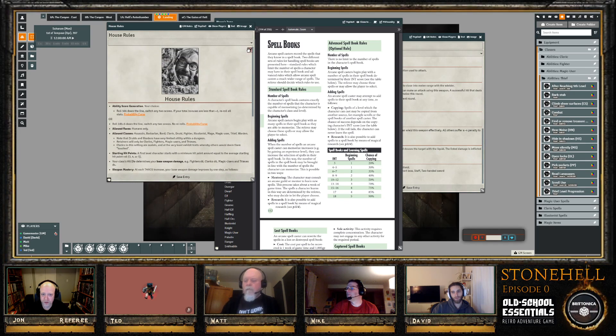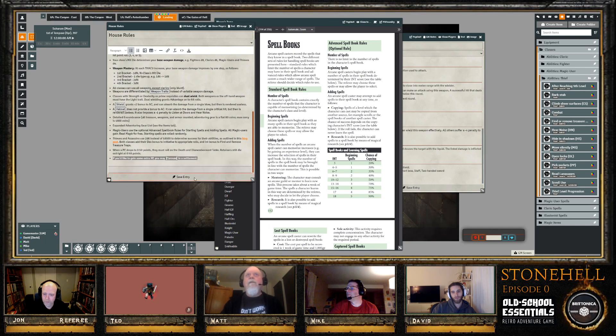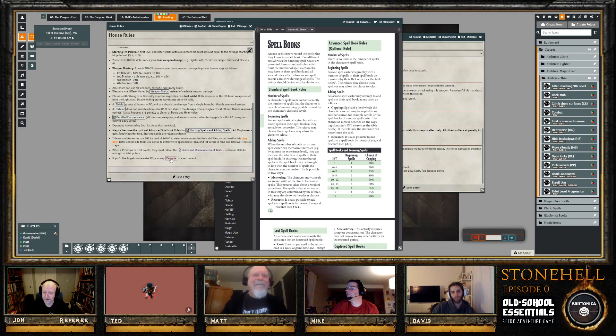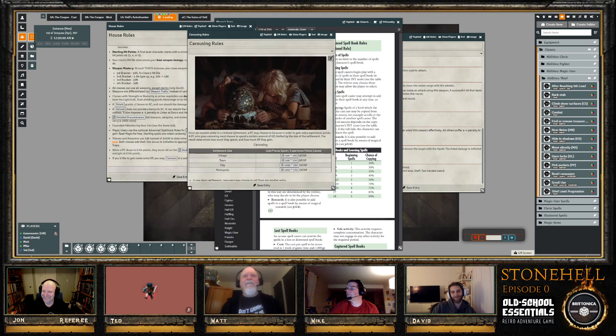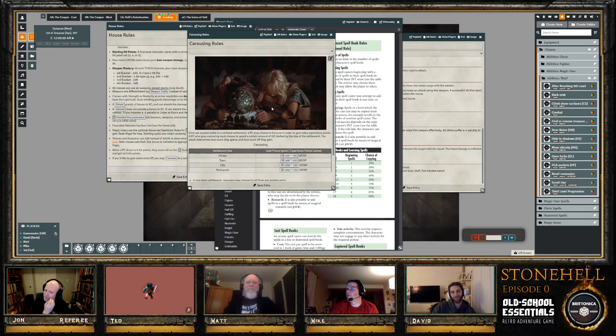The final house rule covered is carousing for extra XP. Once per session when in a civilized settlement, players can carouse to gain bonus experience points. The GM's favorite picture accompanies this rule.